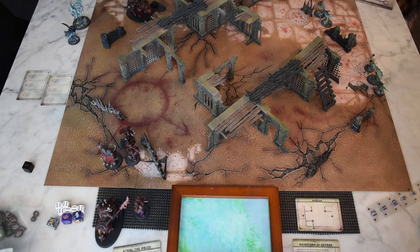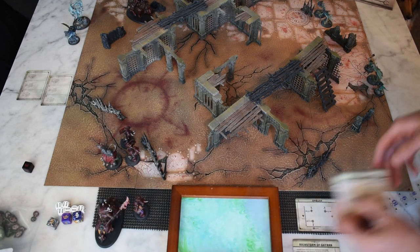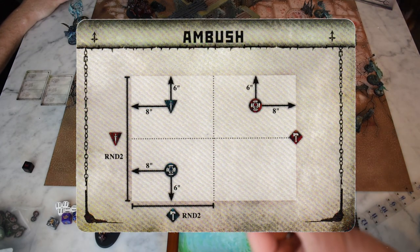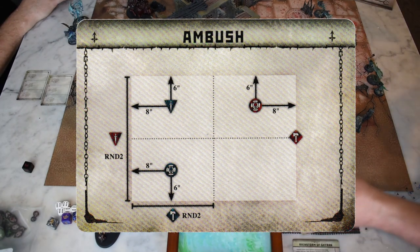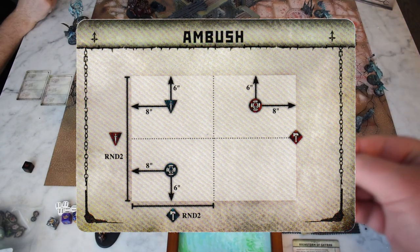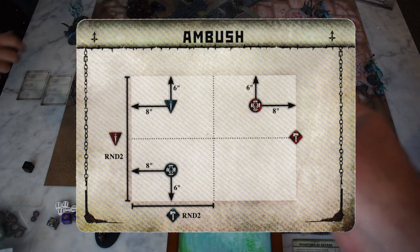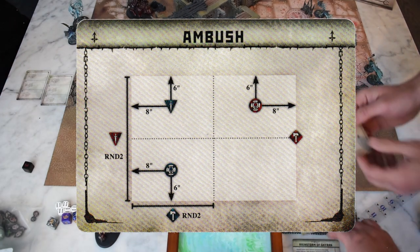Hi everybody, we're playing Warcry. We are playing from the standard core rule book, the Cursed Metal, First Convergence deployment battle plan. We are using this terrain as you see here — we've already got all of our models set up. The victory condition is 'Steal a Prize' and our twist is 'Rainstorm of Garan.'